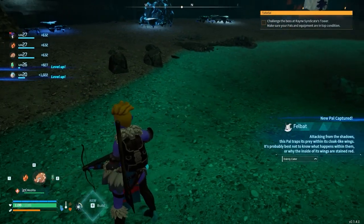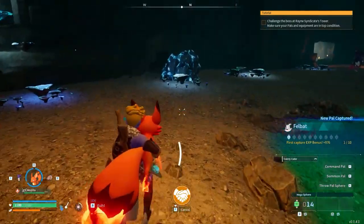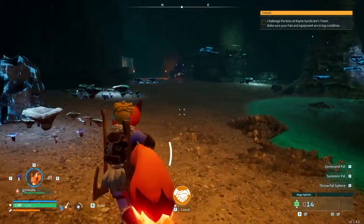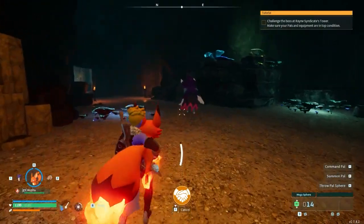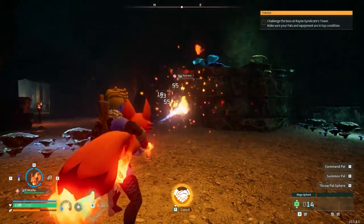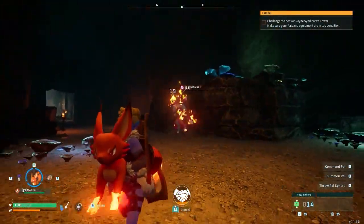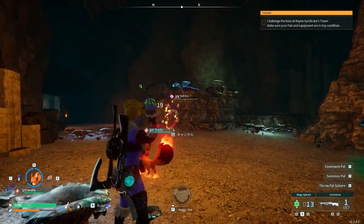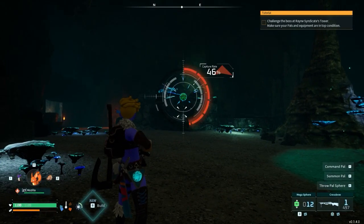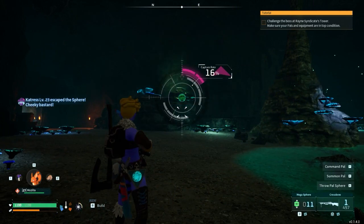Catress's partner skill is that when you're fighting with her, any neutral-type creatures that you kill — their loot has a chance to be multiplied. And that's not just doubled; it can be more than doubled. It's actually really ridiculous. I've gotten eight times the wool from a single Malpaca before with her.